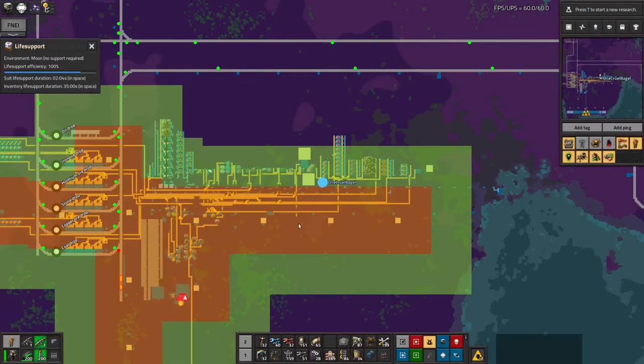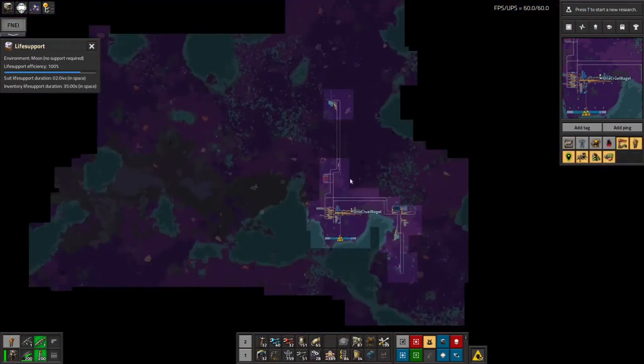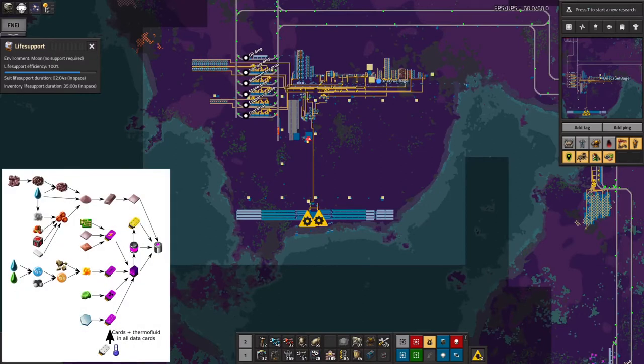As you probably remember from the last one, I'd landed on this very very purple and swampy planet and I'd started building up all of the supplies I needed in order to get everything ready for me to ship the Holmium back off to my space base where I can start using it to produce the actual energy science packs that I've been wanting to make.